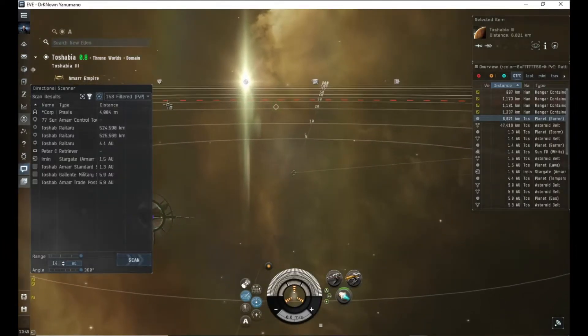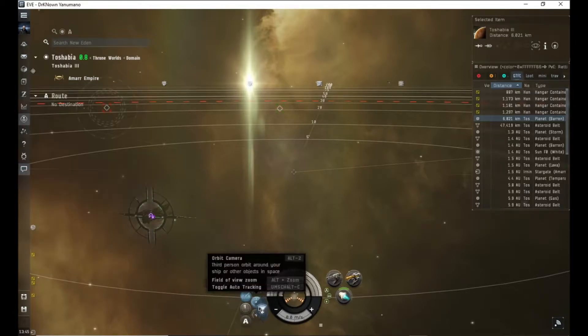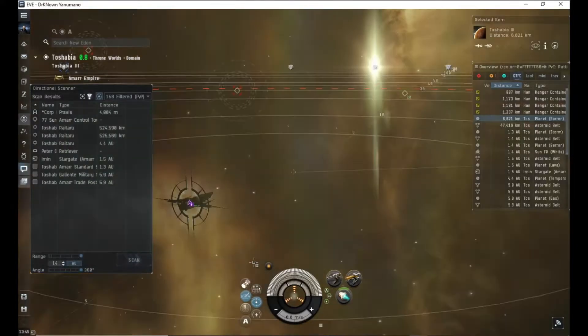The basics: you should probably start with how to access the scan. How you do it is you click on this, and then you click on directional scanner. You can also click Alt-D, and I will make it pop up again.